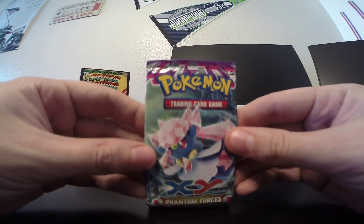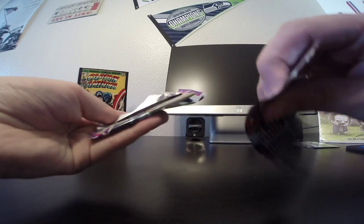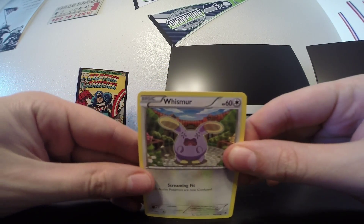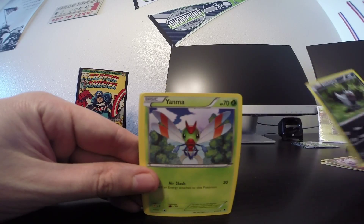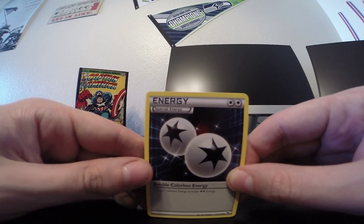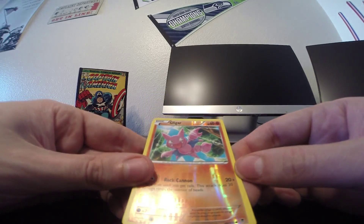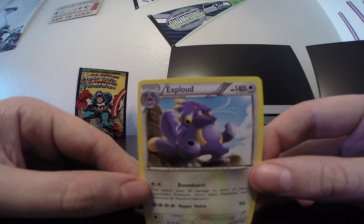On to our eighth pack of the video. Start with Whismur, Swirlix, Puchyena, Yanma, Spearow, Double Colorless Energy, Enhanced Hammer, Golbat. Reverse holo is a Glingar, which is a common card. And our rare is an Exploud, which is just a non-holo rare.